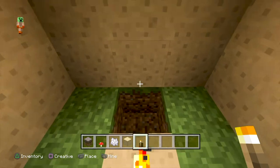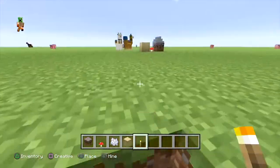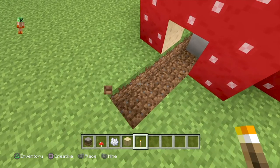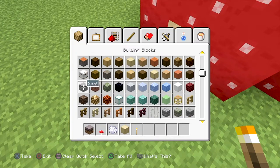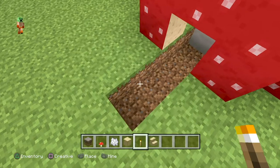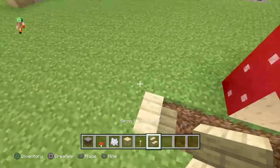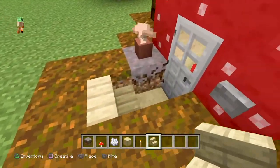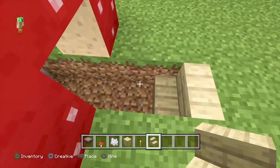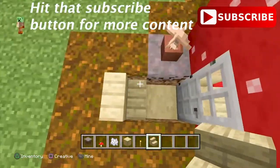You could just knock out those two blocks right in front, but I like putting it one deep into the ground to give you some more room — I think it looks a little bit cooler that way. You're going to have to put some stairs in here as well. I think the birch wood stairs going into the stripped birch log kind of looks good and almost just matches the look of the mushroom.